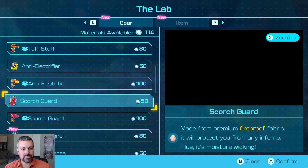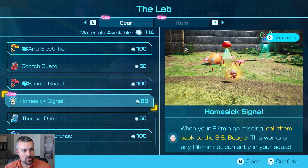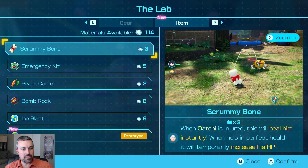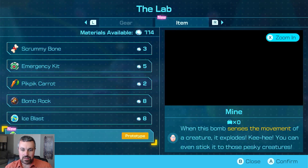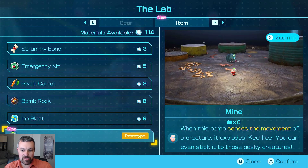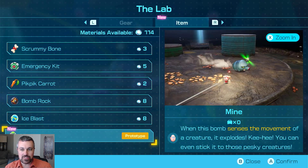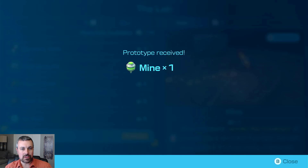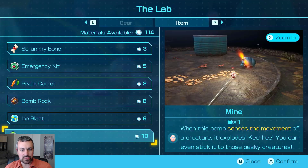Okay, we don't have too much here. First the new item — he's got the mine. When the bomb senses the movement of a creature it explodes, and you can even stick it to him. It's kind of like a plasma grenade in Halo there. Let's take our free mine prototype. Love it.